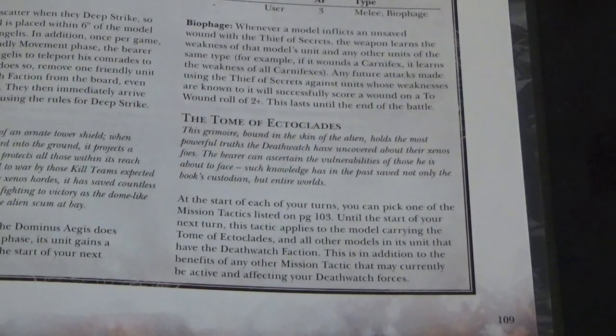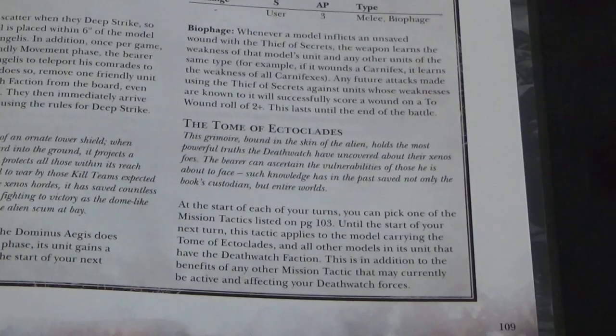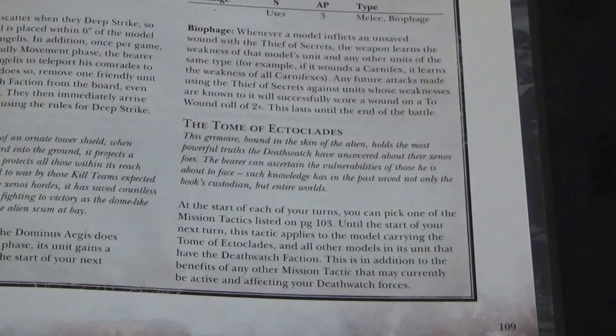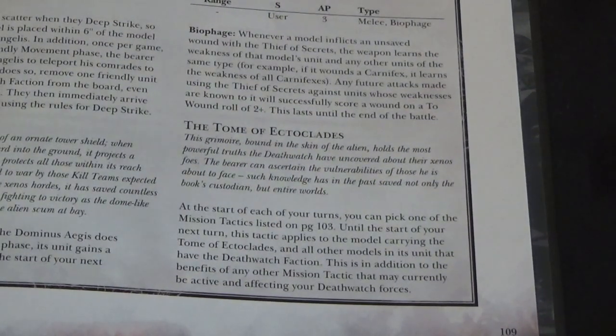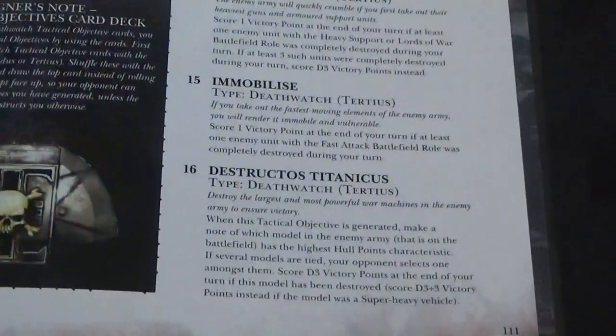The Tomb of Ectoclades — at the start of each of your turns you can pick one of your mission tactics; until the start of your next turn this tactic applies to the model carrying the Tomb of Ectoclades and all models in the unit with the Death Watch faction, in addition to the benefits of any other mission tactics currently active. So a single model can have any tactic they want in addition to whatever tactic everybody else has got. Depending on how you're building things, that could be really useful — or not at all. There's so many options. So then we have the tactical objectives, which I'm not really going to go through because there's loads of them. And that's it — we have a summary at the end of the book. There's the book.